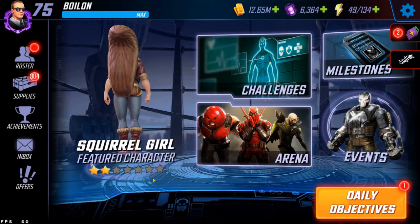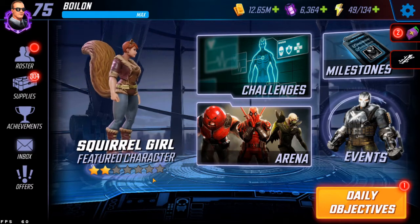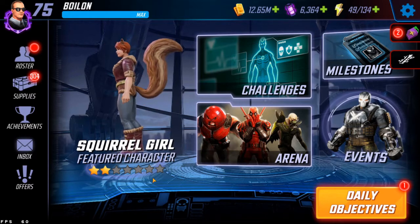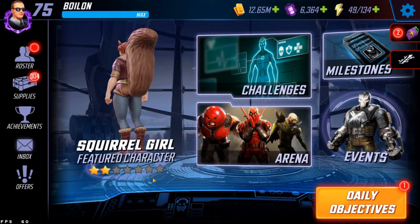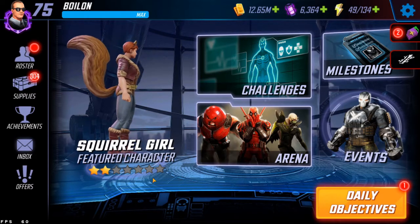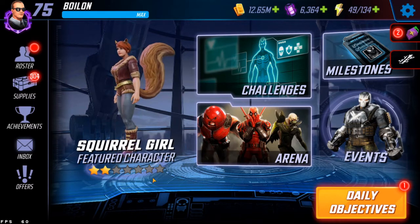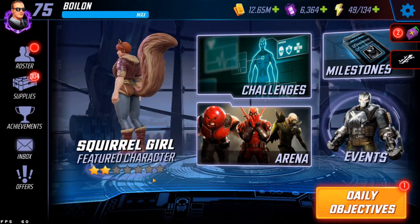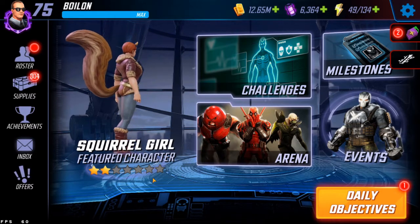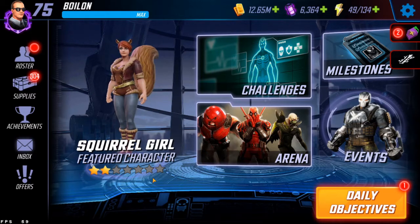We also have the inclusion of the new Ultra Store, which is going to include new orange mini unique gear pieces, purple gear, and much more, which you can use through your Ultimus fragments that you've been collecting for characters that you have at max level. Alongside these changes, we also got a new item inventory count — a new advanced option in the settings where you can see how many of each item you have before you buy them in the store.